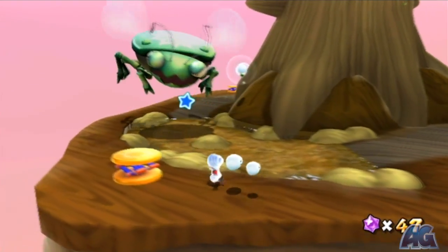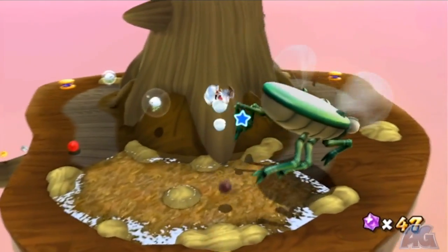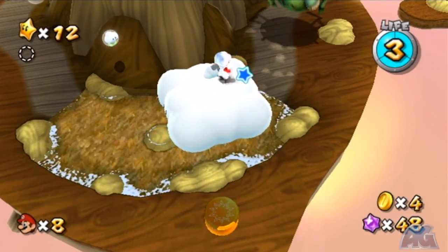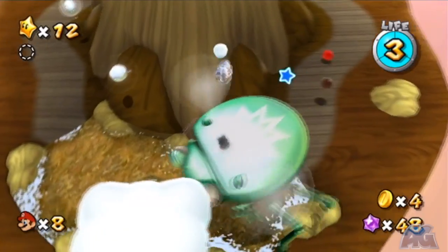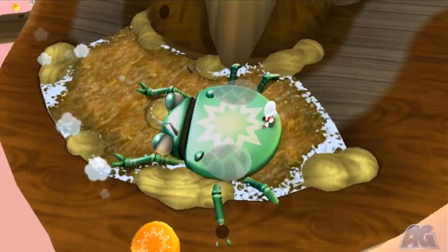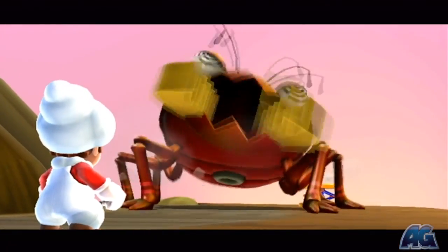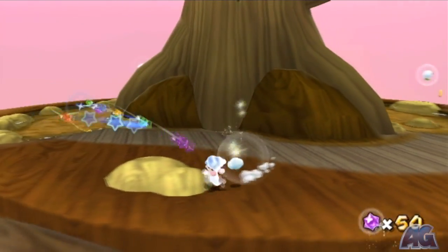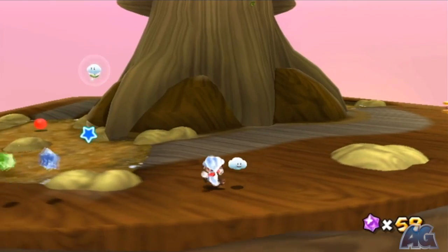For the last two times, I suggest doing a ground pound on this spring right here, creating a cloud up here, and just waiting for him to pass — he's just going to do the same back and forth pattern. The last time he's going to be a little bit angry, but he keeps the same flying pattern pretty much, just a little bit faster. Once you get him a third time he'll transform into the star, and you'll have your hidden star for this galaxy.